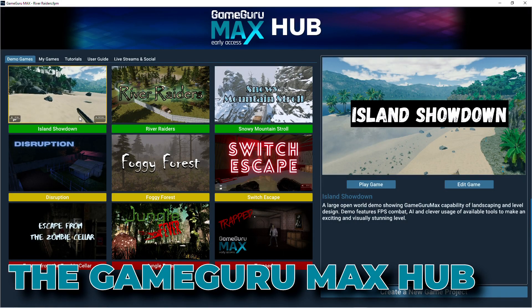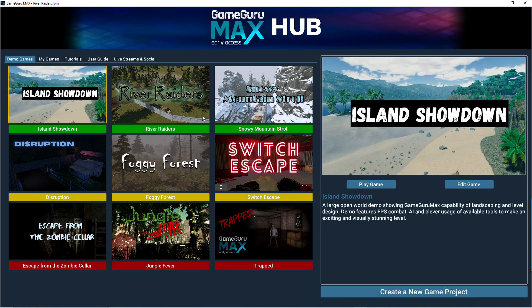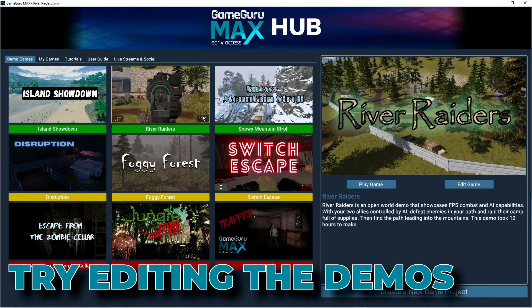From the GameGuru Max hub, you can play the demo games, and these can easily be edited by you. This is a really great way to start learning how games are constructed.